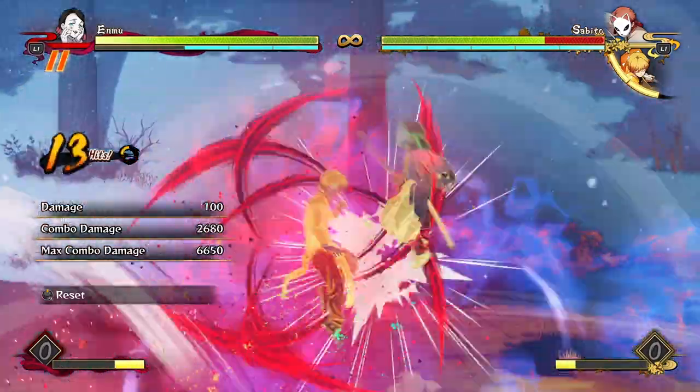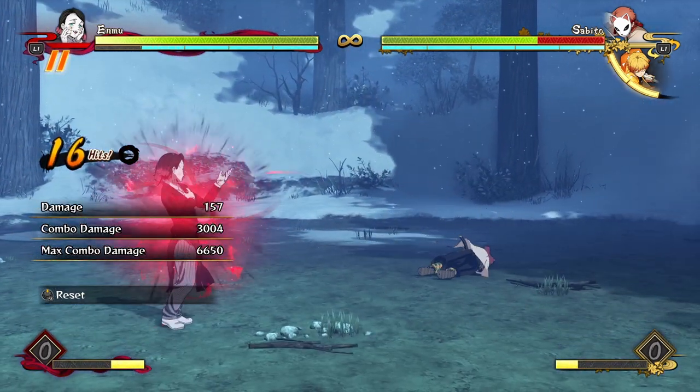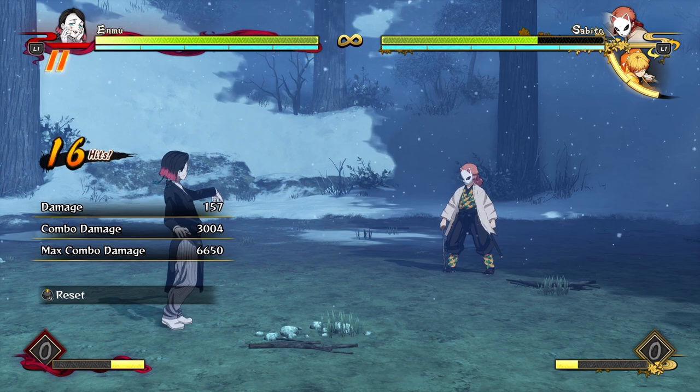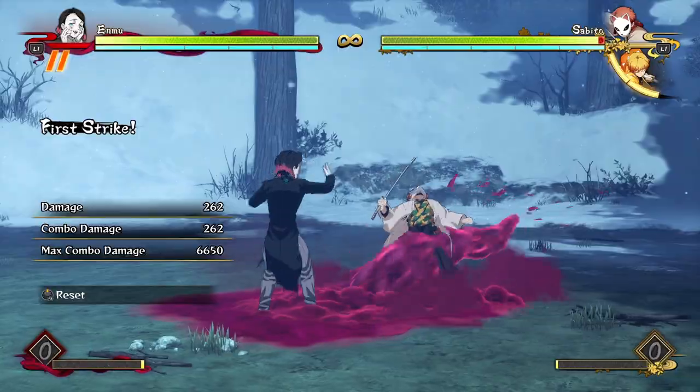Into your aerial attack string, where you get to build some meter. If you delay the dash-in a little bit, the dash-in can actually be free. Then you get a hard knockdown and 3000 damage for one bar. A hard knockdown for building meter is pretty awesome.